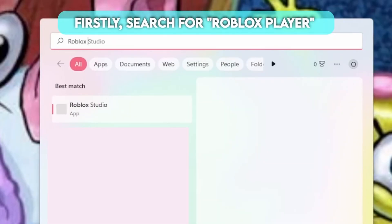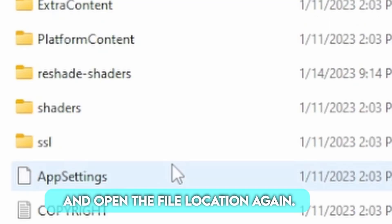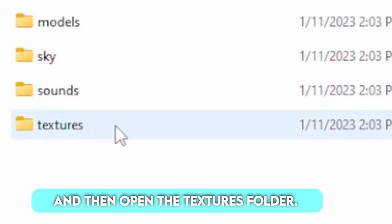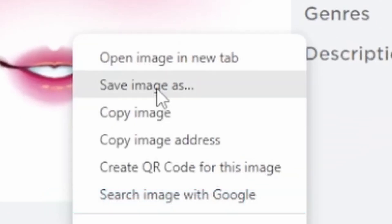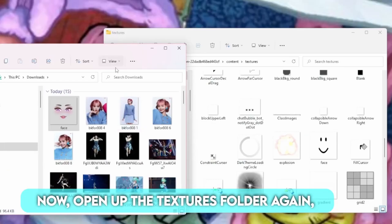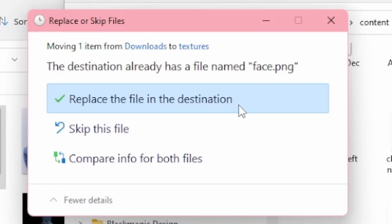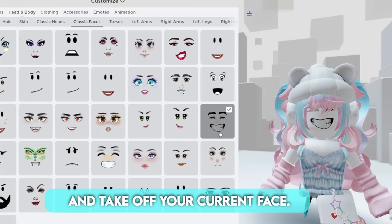Firstly, search for Roblox player on your computer and open the file location. Right click here and open the file location again. Now open this folder, and then open the textures folder. Now go save a Roblox face you want to your computer. When you save it, name it 'face'. Now open up the textures folder again, and drag the new Roblox face into the textures folder. Now go to the Roblox catalog and take off your current face.